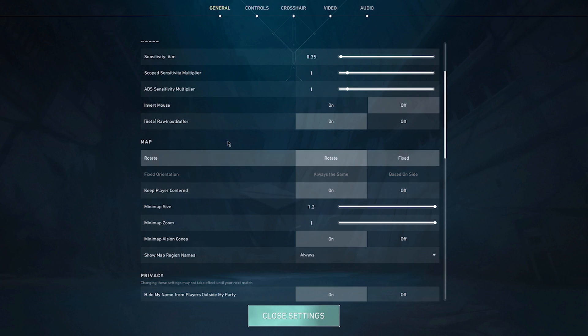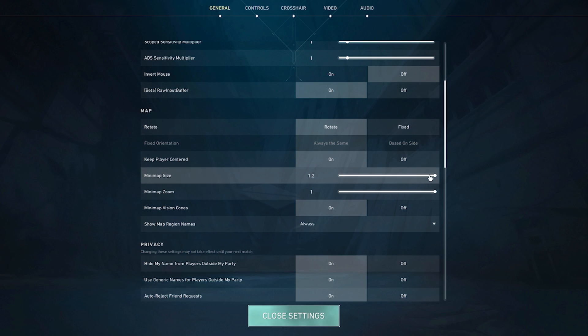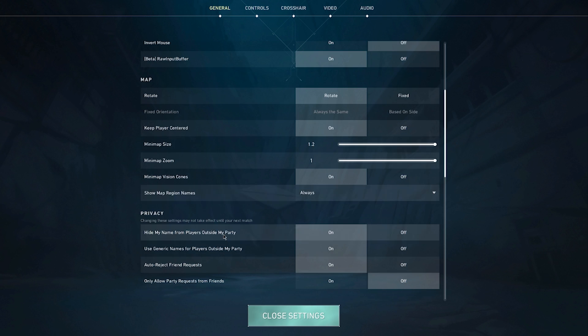For the minimap: map rotate on, rotate keep player centered, minimap size on max so it's easiest to see. Minimap zoom on max, minimap vision cones on so you can see the peripheral vision of your character and teammates on the minimap. Show map region names is completely up to you — I put it to always.